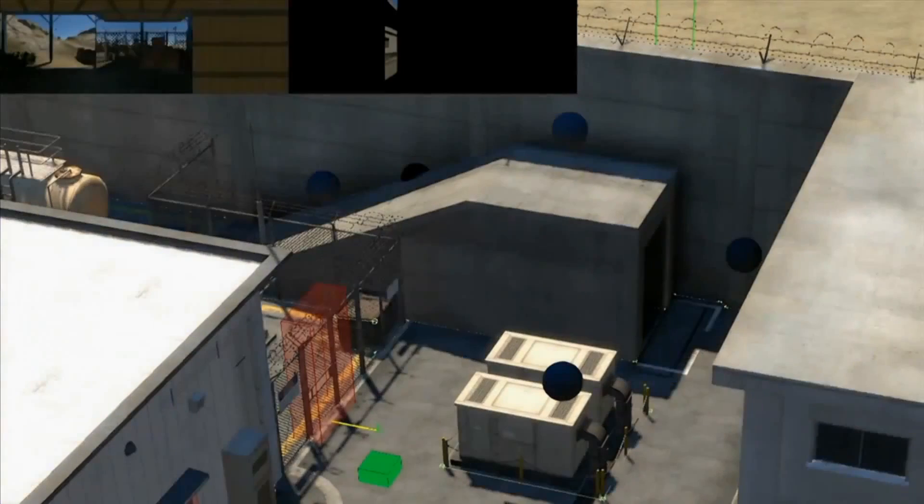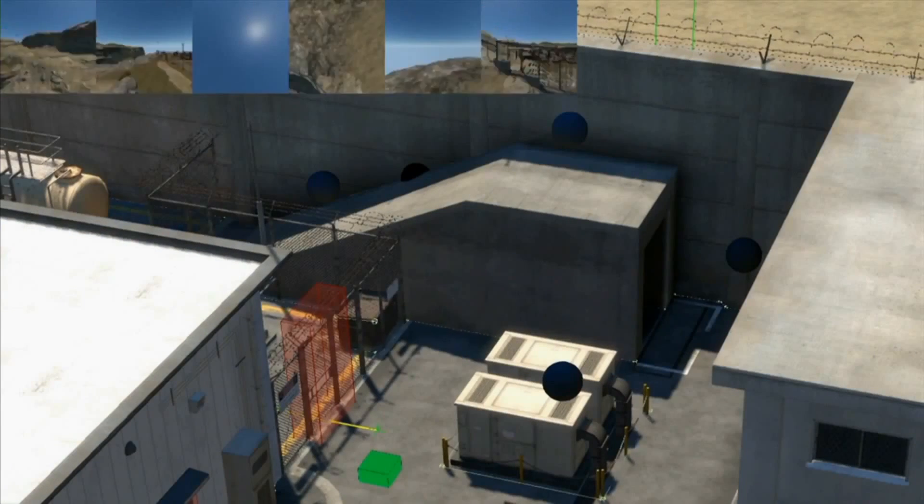Here is a short demonstration of how cube maps are captured. You can see how bright the environment became when the cube map was generated.